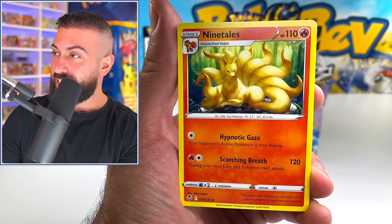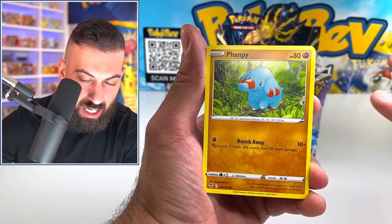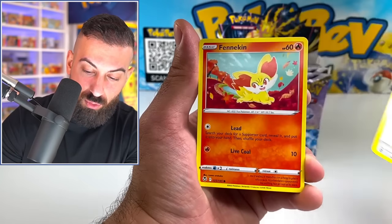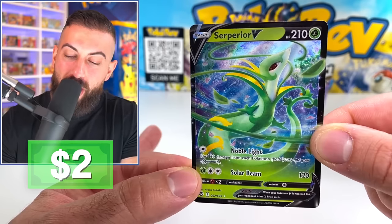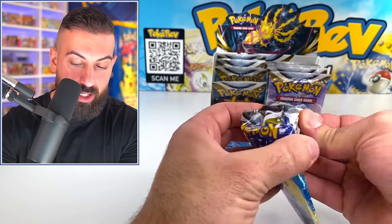Wailmer, Ninetales — dang, that looks sick, that's an uncommon. Phoebe. I love this. This is Pokemon just out in nature, just out and about. Except for Litten — I'm so sorry, I don't know what happened to you. Rough Litten seen something. And there it is — a regular V. Not too bad, it's just a regular V, but we'll take it. This is turning into a Superior box.